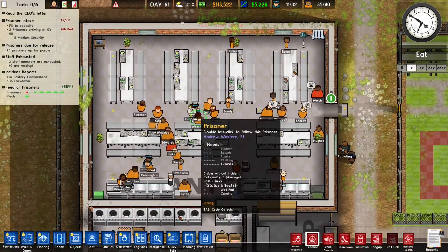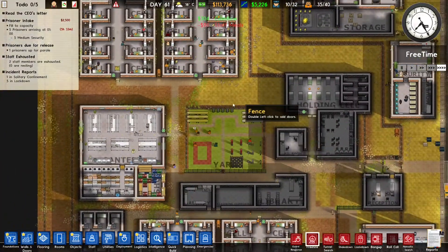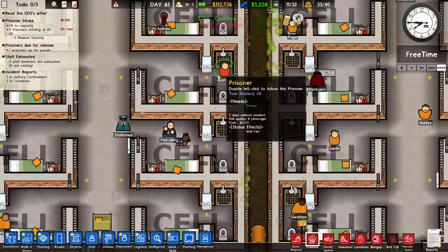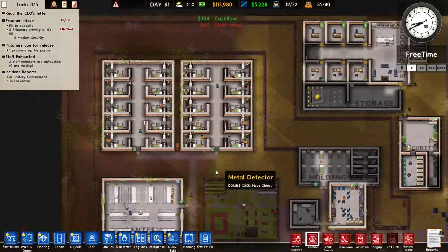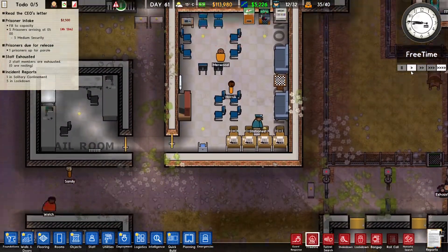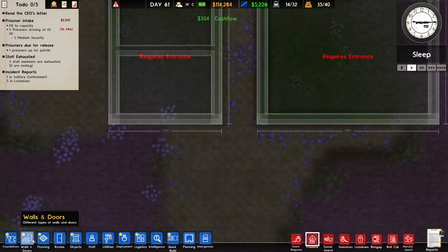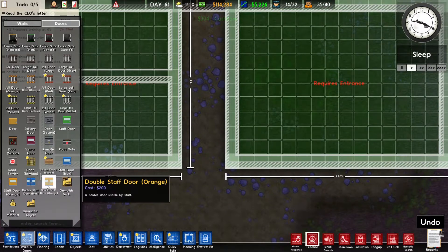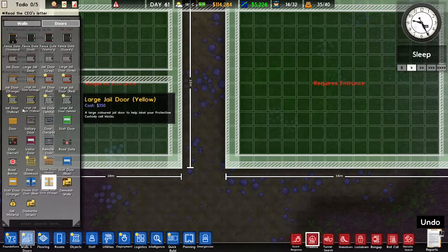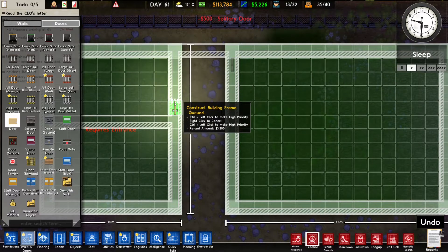They updated the game and it runs way smoother — I think it's now 60 fps. It looks amazing, I really like it. It was the Towers update, that was the free update, and we also got some new doors with the update. Pretty cool, I just forgot what the name of the update was.